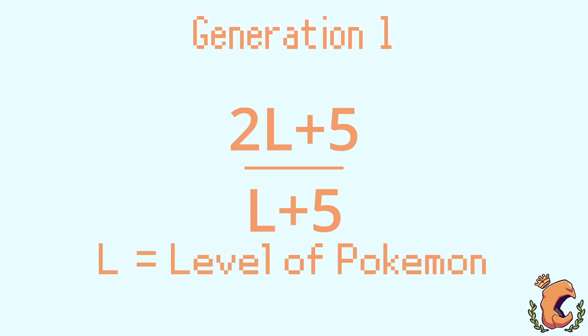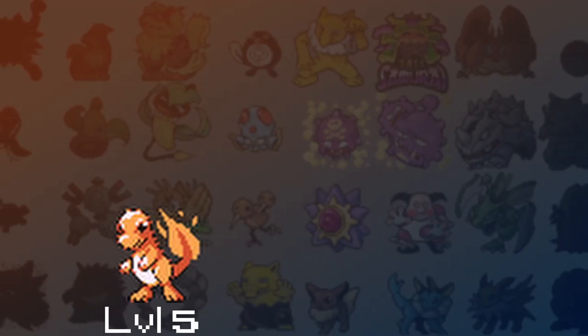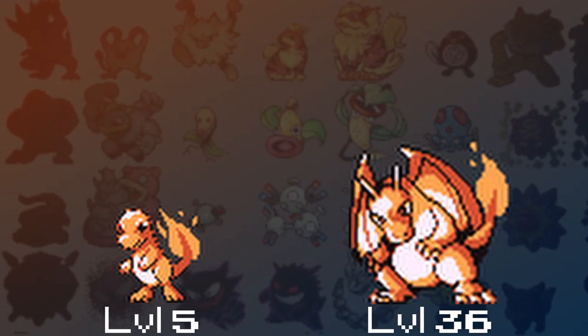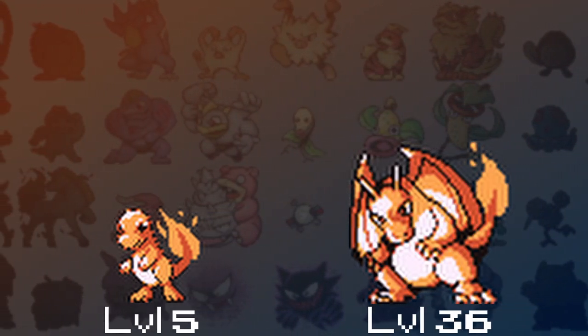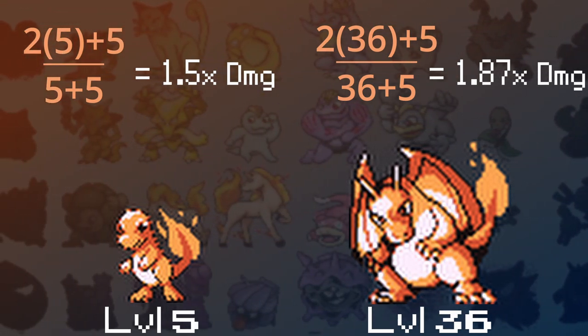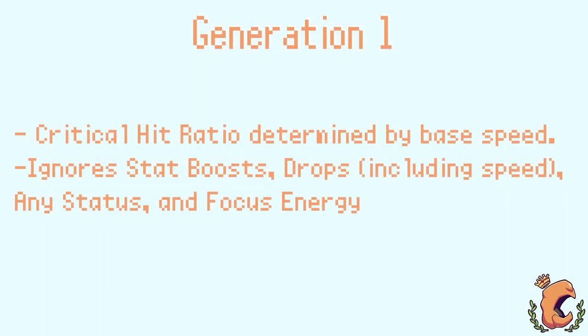Gen 1 crits are also scaled based off the Pokémon's level. You have your starter Charmander in your very first battle against your rival, and a newly evolved Charizard versus rival 3. You'll see that the level 36 in this equation has an increased damage with crits compared to the lower level Pokémon. Gen 1 crits also ignore stat boosts, stat drops, including speed, paralysis, and Focus Energy. Focus Energy is glitched in Gen 1 — basically never use it in Gen 1 because it works about the opposite as intended.